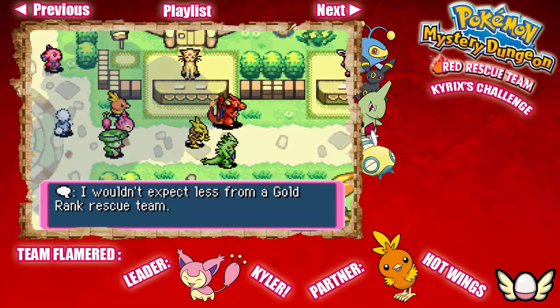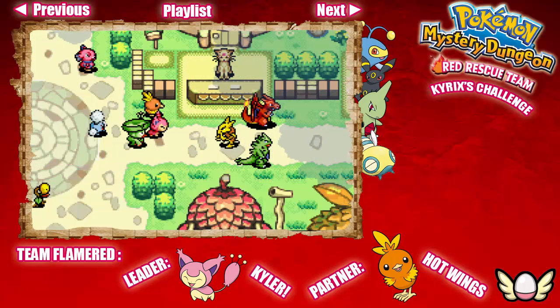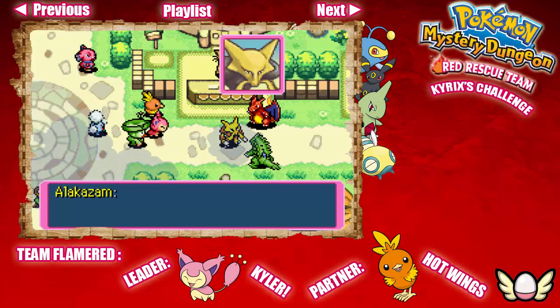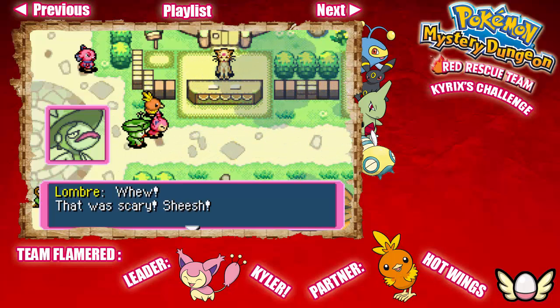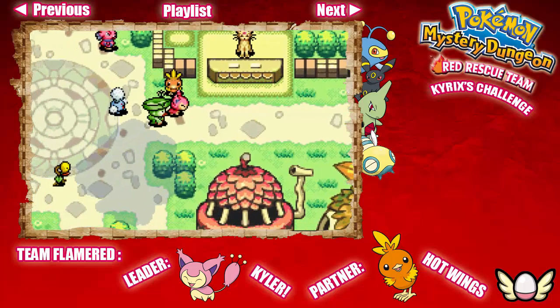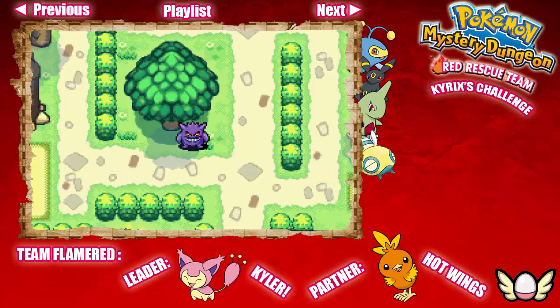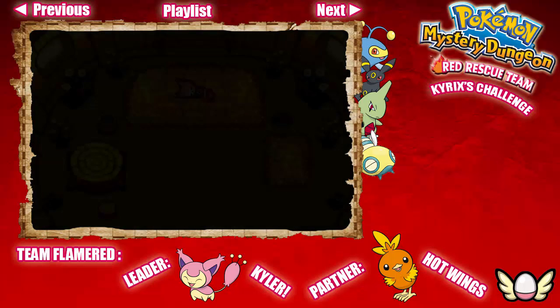I wouldn't expect less from the gold-rank rescue team. Hmm — what's wrong? It's nothing, it's fine. Let's go. That was kind of weird — as soon as they passed by us, he had a weird feeling. And — oh! Well, look at that — if it isn't a stalking Gengar. Not if I can help it! It looks like we have a stalker on our hands, and we're going to go on to the next day already.